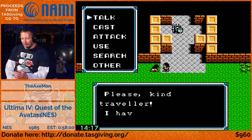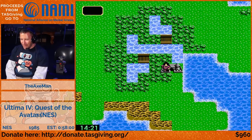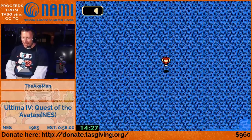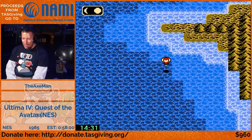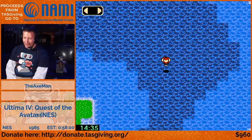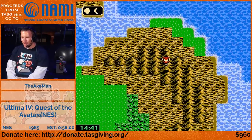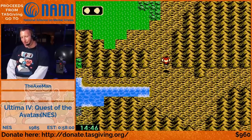We can actually manipulate the direction the winds are blowing. Internally the game keeps track of whatever direction the winds are blowing even when you're not on the balloon, and it has a duration counter. When that counter goes to zero, it re-rolls a new direction and a new duration. By keeping track of when that wind switches, you can actually control where the wind is moving. So yes, in this game we get to manipulate the winds.